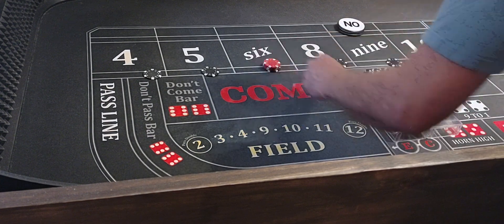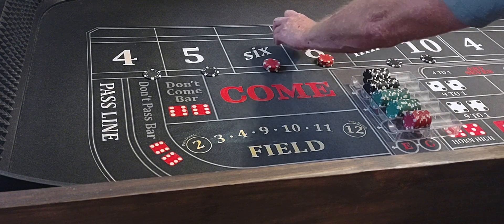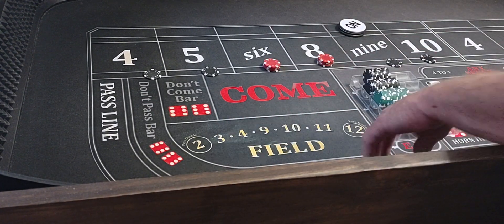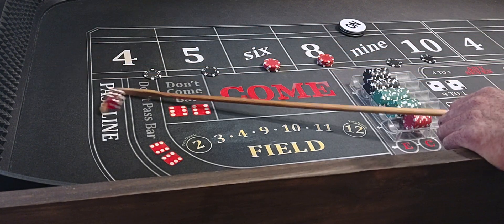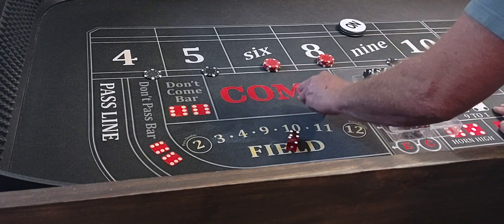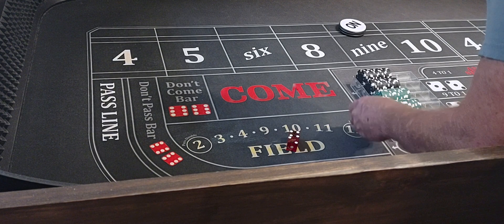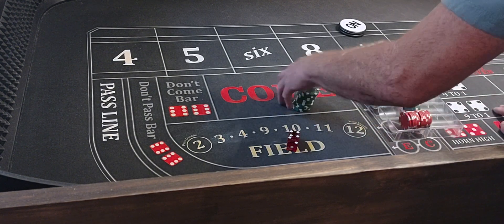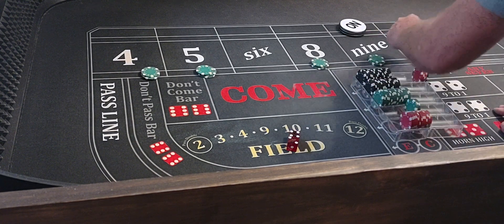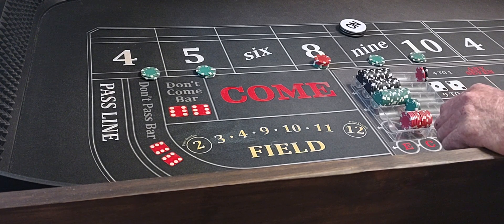We start out with $640 across. We'll come out and catch a point — we'll be off on the come out. Nine will be the point. We'll pay $140 and take $150 for $10. We'll take the 6 down, all these come down to $25 each. So there'll be $75, $90 on the 8. Now all we need is one more hit and we'll be in profit after that.